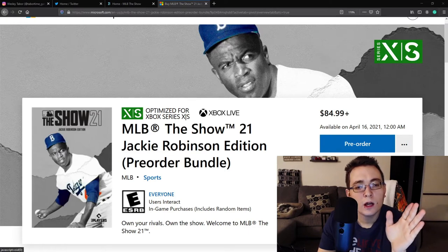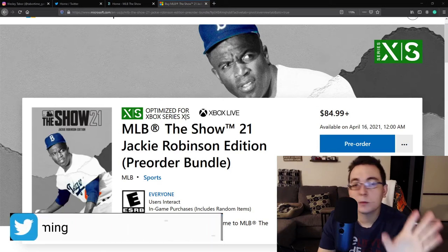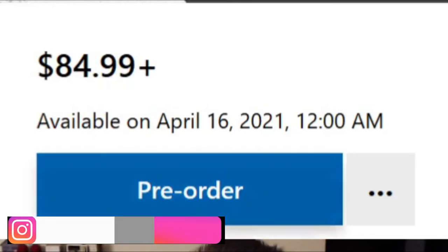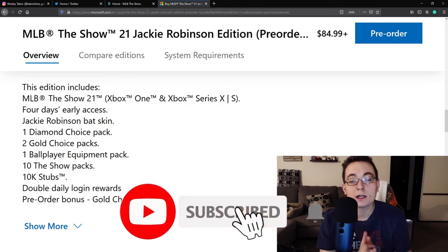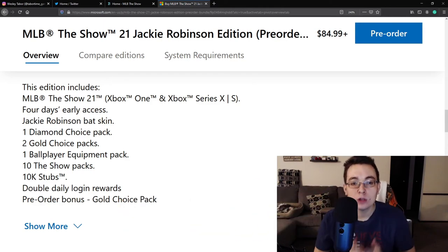For all you Xbox players — I wanted to clarify whether you get early access and dual entitlement between last gen and current gen consoles. You will get early access, available April 16th, 2021 at midnight. That is confirmed. MLB The Show 21 on Xbox One and Xbox Series X and S — you guys are getting dual entitlement for any version of the game that has Jackie Robinson on the cover.